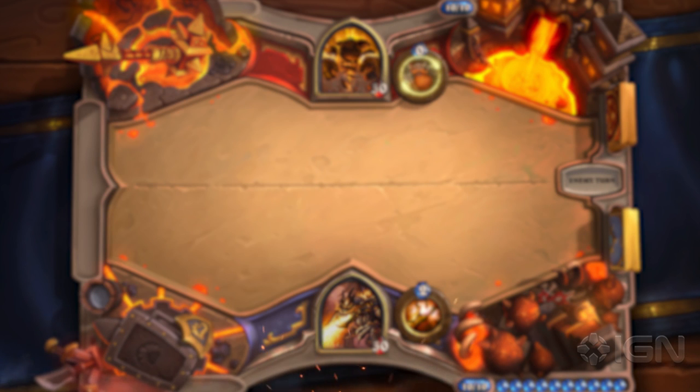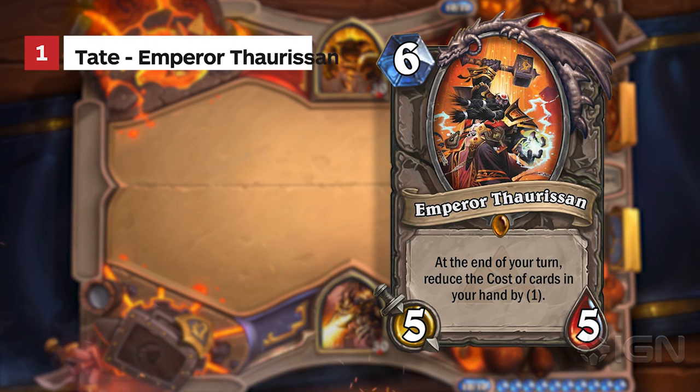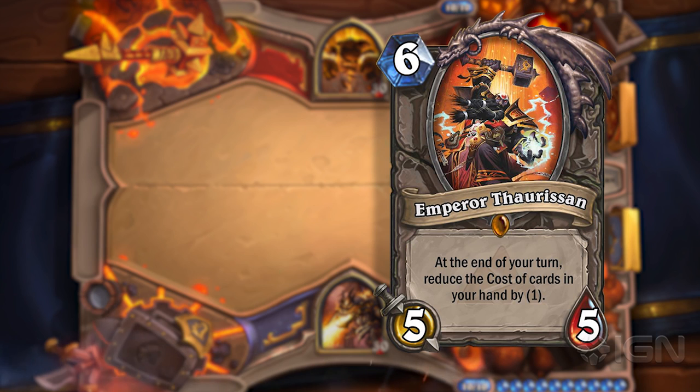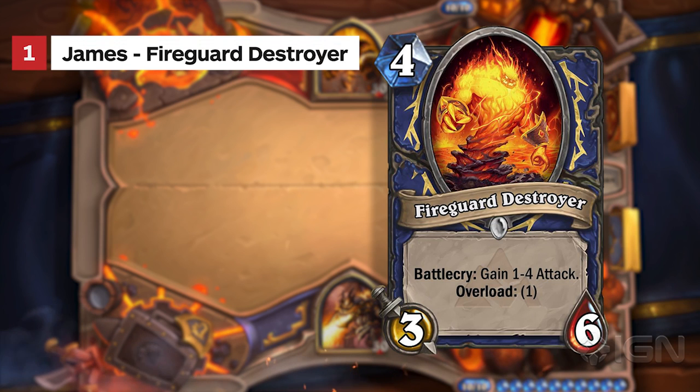I cannot wait to try to make a Mill deck as soon as this comes out. We'll jump to my number one pick - I already revealed it - Thaurissan. Any card that makes your cards cheaper has innate value. This could be a default six-drop to get you the ability to empty your hand at earlier stages. I think we touched on everything I wanted to cover about this card earlier. I'm really excited to see the applications, and I'm sure there will be quite a few. Now, my number one pick is Fire Guard Destroyer.